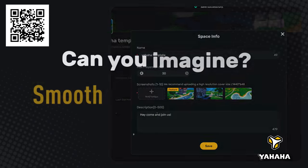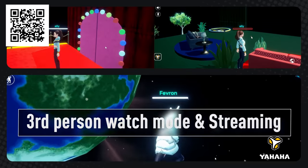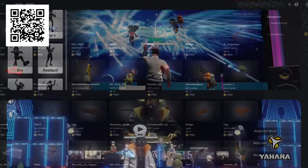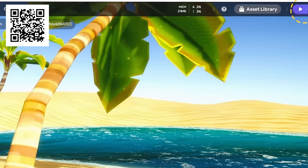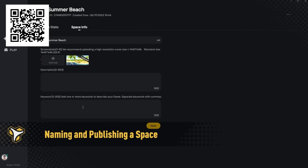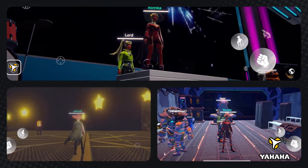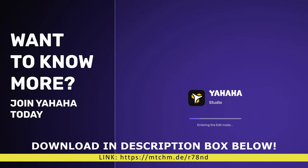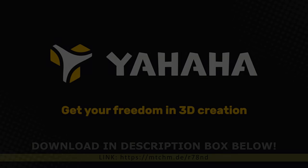But if you want to be more serious, you can also produce some really interesting games and gameplay that you and your friends will enjoy. Yahaha provides you with millions of ready-to-use 3D assets. The assets are stored in the cloud drive and can be real-time streamed to the local client when you need to use them. When your work is done, you can easily publish your creation to Yahaha's cross-platform app — mobile and PC — where other players can discover your work and join in to play. If you're interested, I strongly encourage you to check out Yahaha Studio. Go to the description box below and click on the link. Have fun.